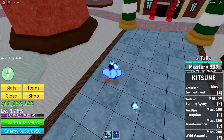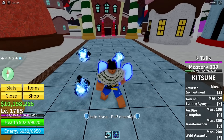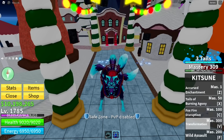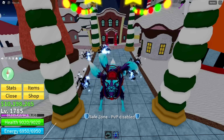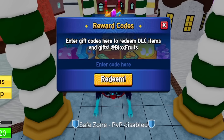Now let's get started with the codes — I have a lot of codes for you guys. In order to type the codes, you have to click on the gift box and the code section will show up.